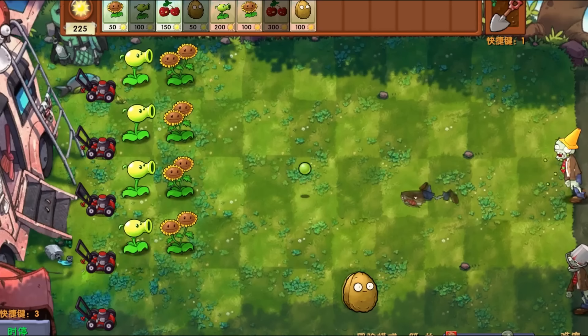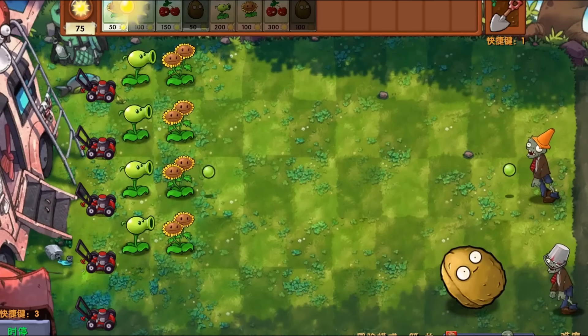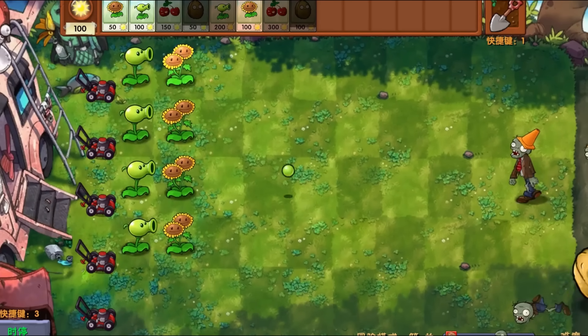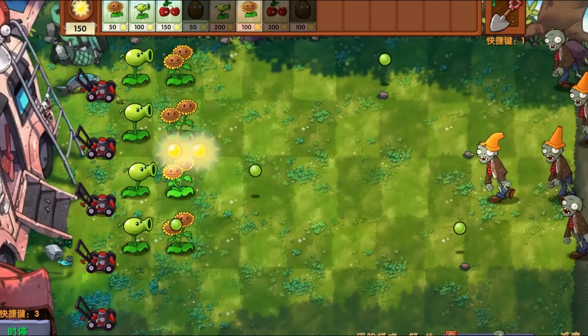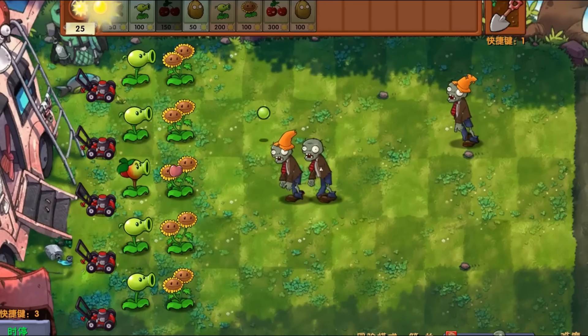Next up we have a walnut, and there are bucket head boys as well. For starters, I'd like to see a double walnut — what happens? Oh my goodness — walnut bowling! Yes please! I did not see that one coming. We have a bit of a problem though, so I'll use cherry bomb — it's actually kind of cracked.